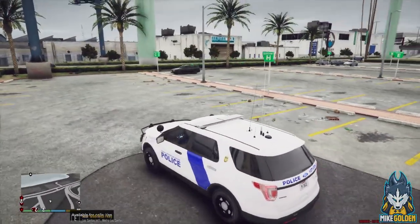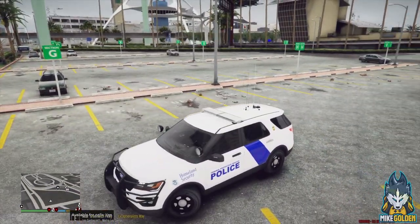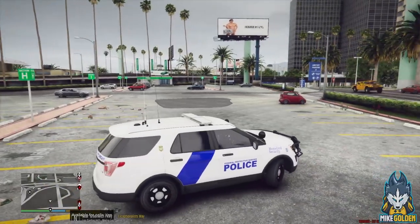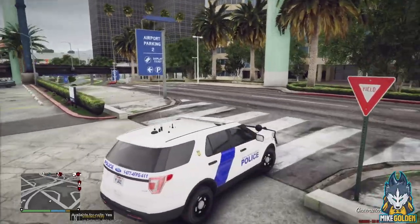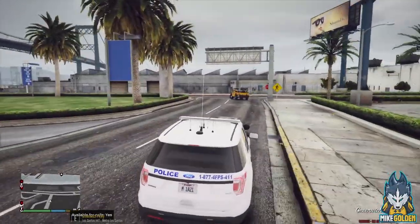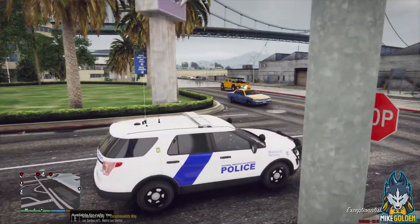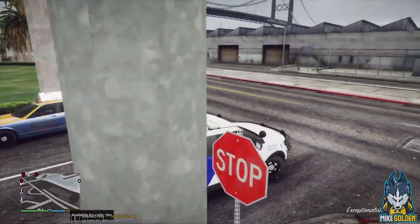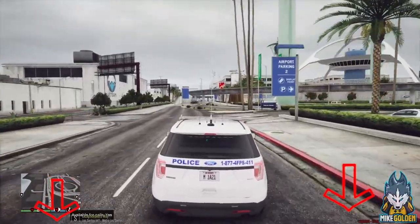That Smart Car looks good and this vehicle is within the lines. Dispatch, we're going to flip back around and head into the actual airport and onto the runway. If you guys enjoy the episode, please hit the like button — that really does help me out.